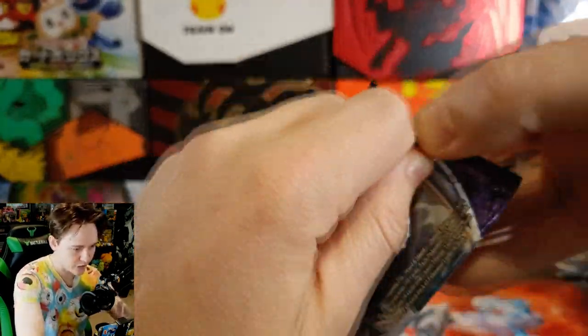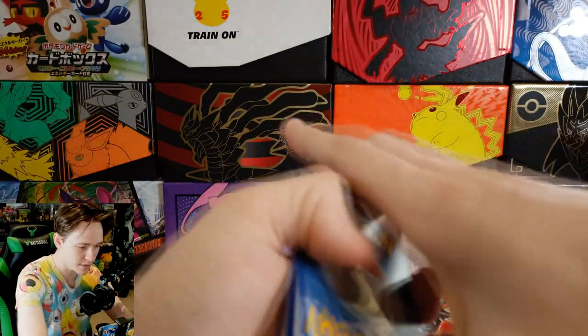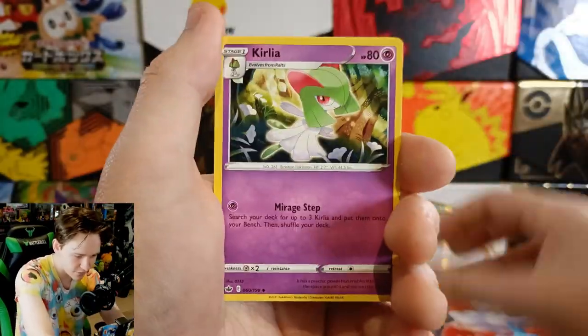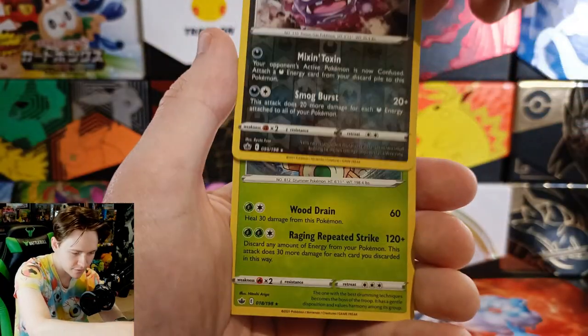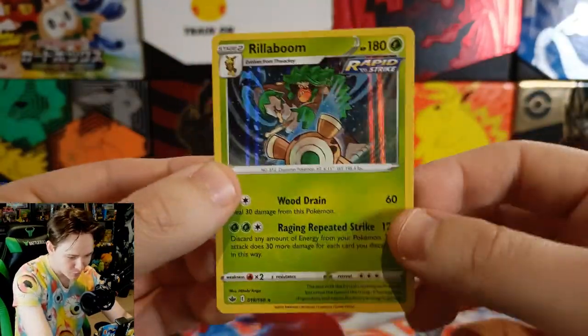Another Chilling Reign with Calyrex on the front. Can we have another V card? We got Castform, Quillfish, Ralts, Heracross, another Castform sunny style, Curly, Justified Gloves, a reverse Wheezing, and on the end it is a standard hollow Rillaboom — which I do believe I have, but it's a hollow. We're doing so well.